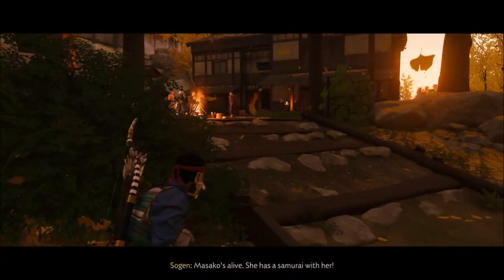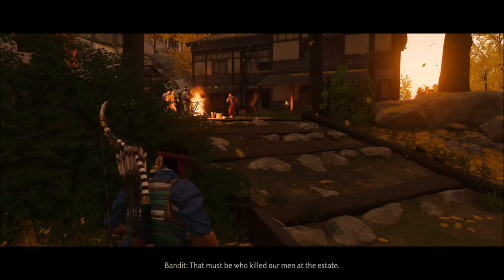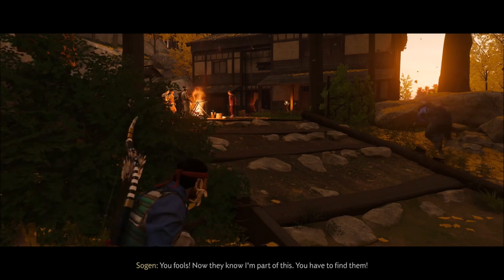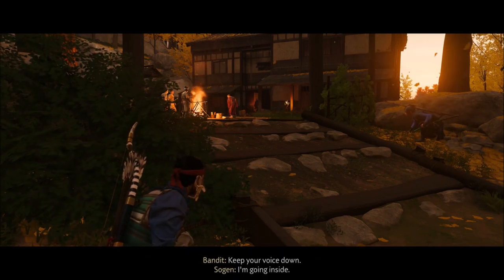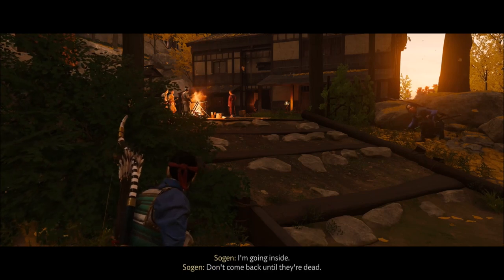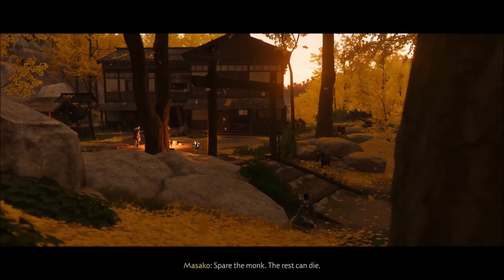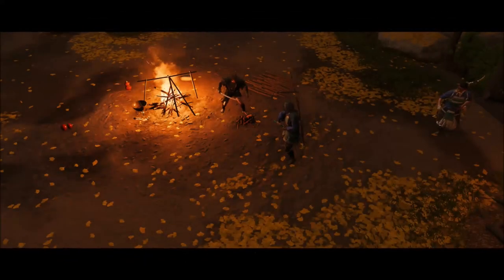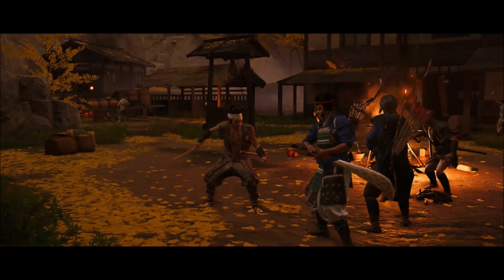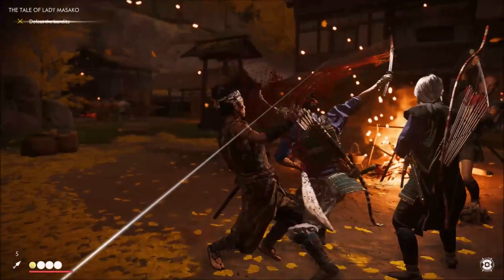Masako's alive and she has a samurai with her. Sogen calls us the ones who killed his men at the estate. He tells them to find and kill us. Masako says: those men slaughtered my family. Spare the monk, the rest can die. 'Fight like honorable men.' Let's go — we're killing everyone. These dishonorable killers of babies.